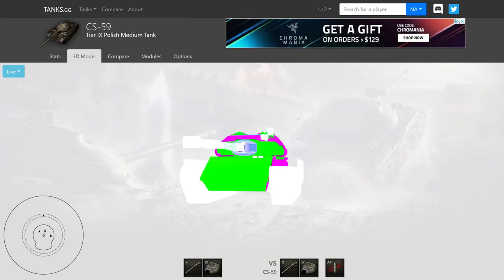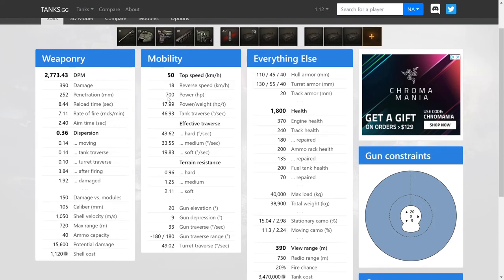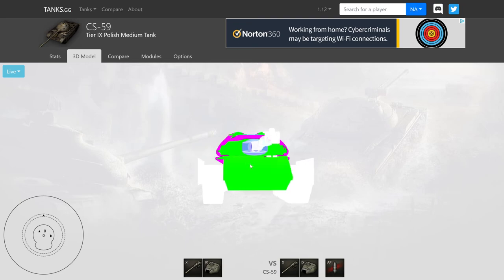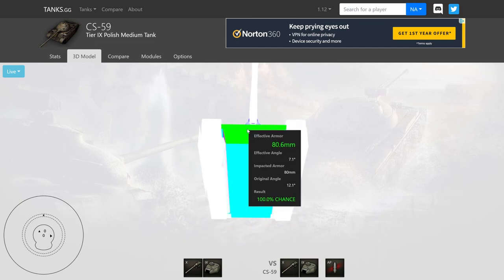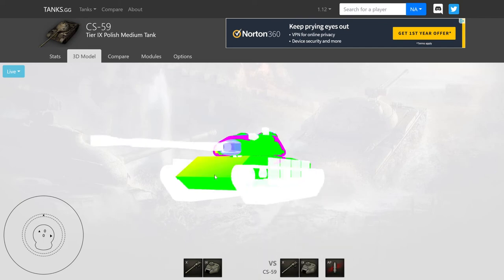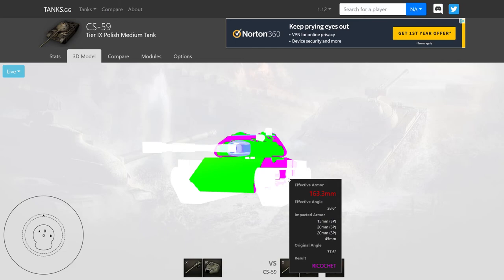Up next, we have the armor model. The top plate is only 110 millimeters thick. The lower plate is probably around 80 millimeters. You can corner peek inside this tank and force them to try a bait shot, which can be really nice. Along with that, the 45 millimeters of side armor cannot be overmatched by 120mm guns. Against those 150s and big boys, they can't overmatch that side — so just take it nice and slow.